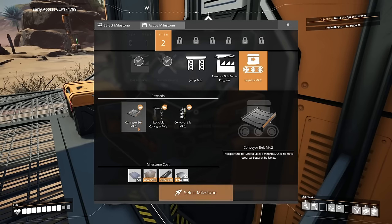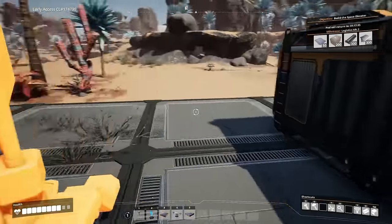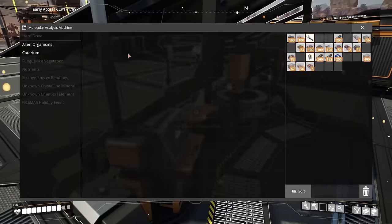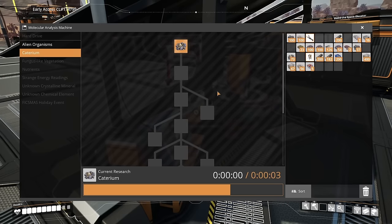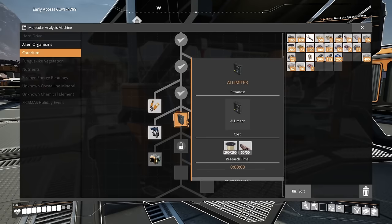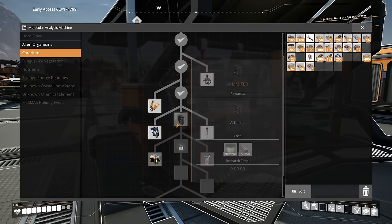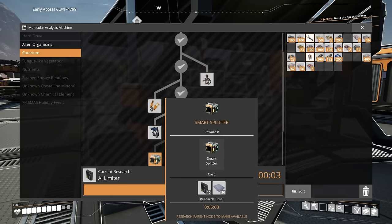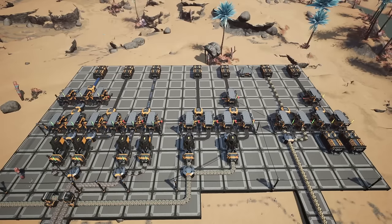While waiting for the drop pod, create a MAM and start researching caterium — it's super important. The goal is to unlock smart splitters. We've now unlocked AI limiters and after that we'll have smart splitters available. Smart splitters require 10 AI limiters and 50 reinforced iron plates — nothing too difficult.